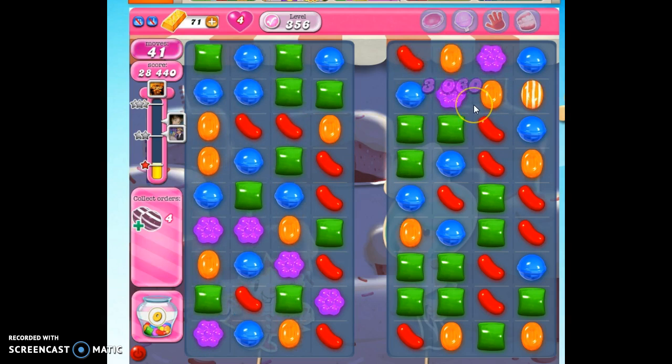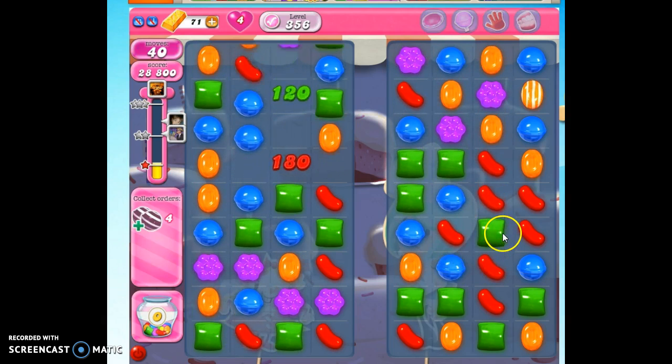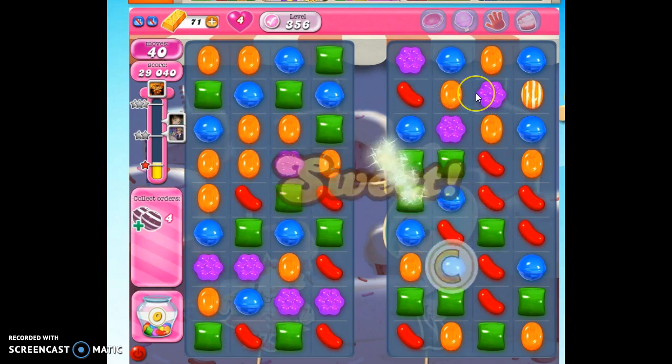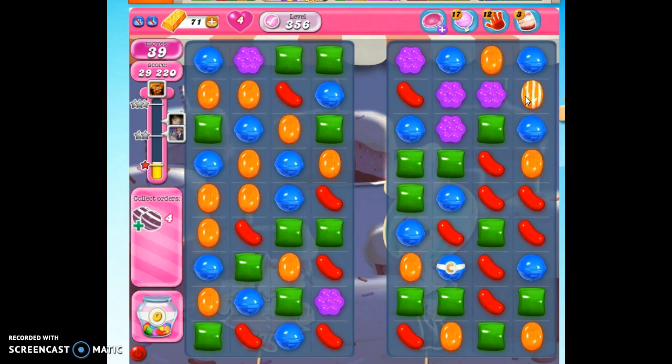We have some ticking time bombs we need to take out. So we're going to do that. But when we see that we've got a lot of orange in this area, we may want to go ahead and get rid of those so we don't accidentally detonate and set it off. I find it really difficult on these levels to pair like an orange striped and an orange striped, because the chance of matching it with something else is just pretty great.